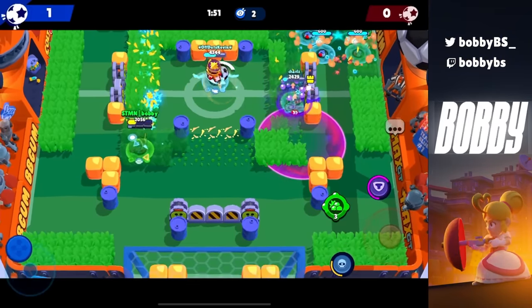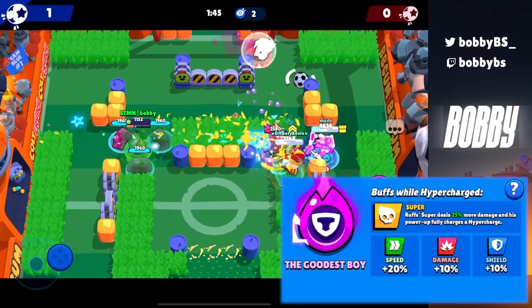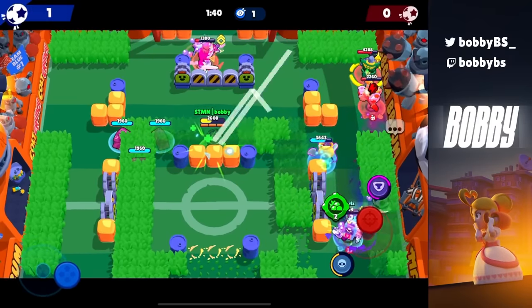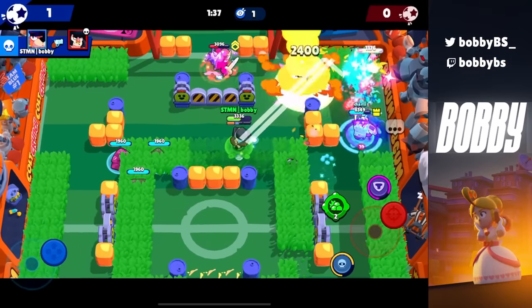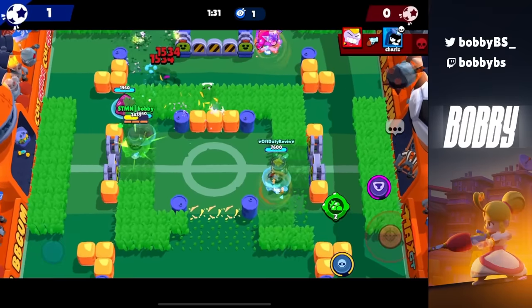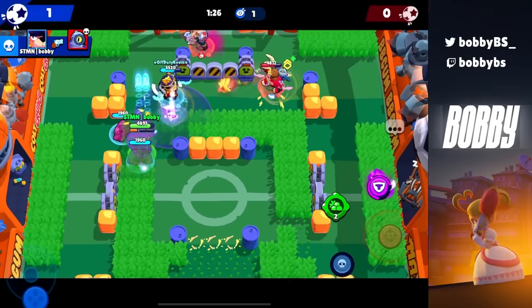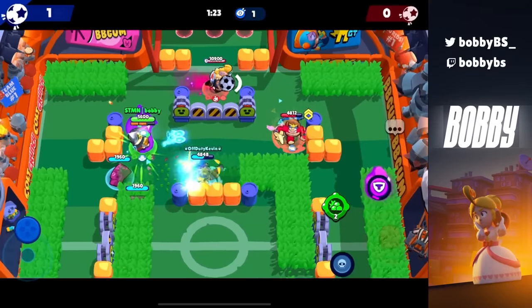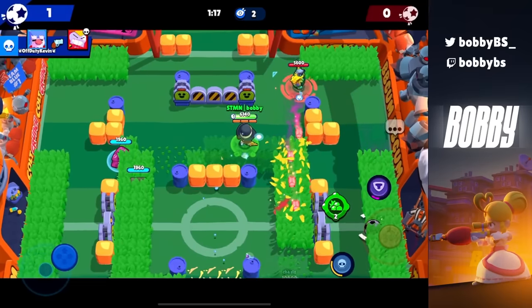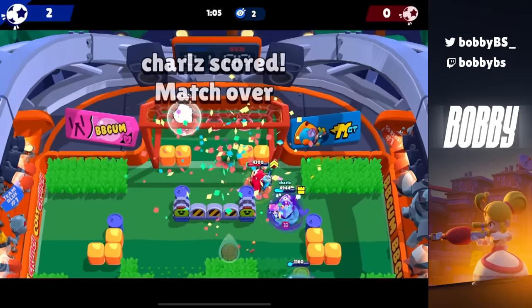Coming in at number 25 we have Rough, the goodest boy. His hyper charges deals 25 more damage, but what it actually does is whoever Rough gives his hypercharge to, he fully charges that brawler's hyper. That's kind of insane because in heist, if you have a Crow or Colette on your team, they can use their hyper to deal 30-50 damage onto the safe, then you give them Rough's hyper and they just do it again. Most brawlers aren't supposed to get two hypers in one game, so the fact that you can easily do it with Rough is insane.